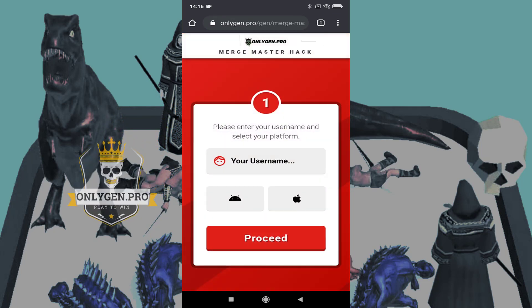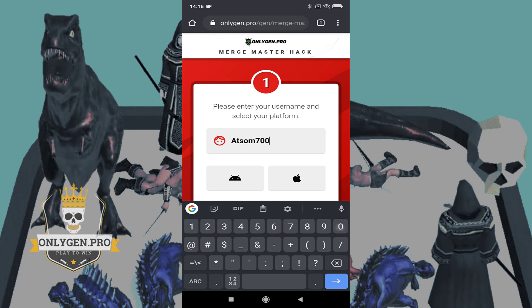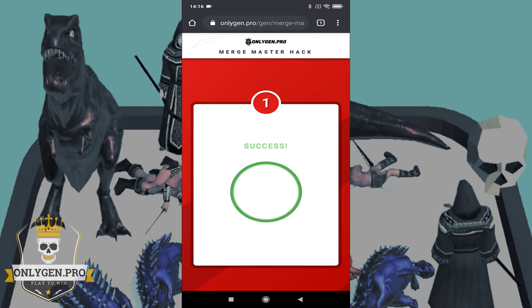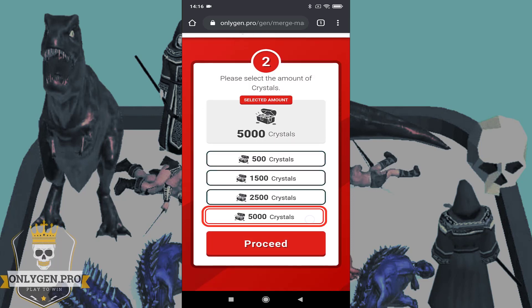Enter the required information and click the Proceed button. Select the amount of resources and click the Proceed button.